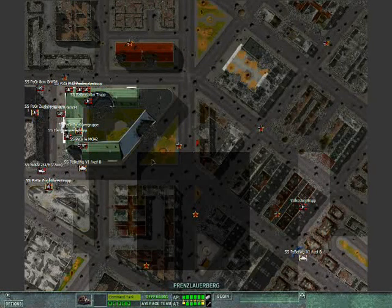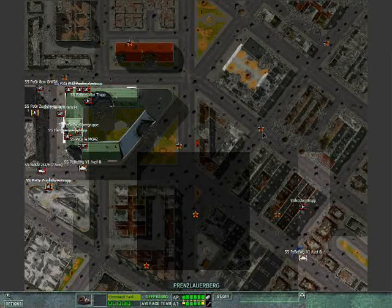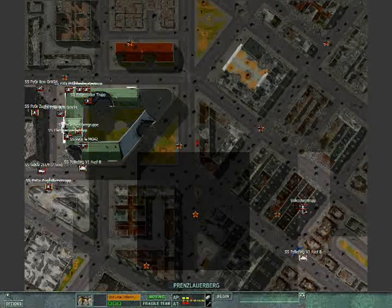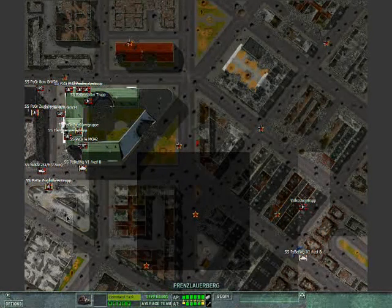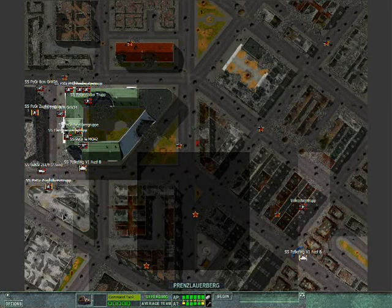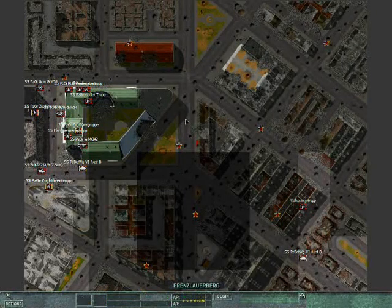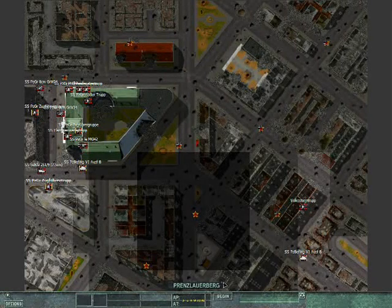My plan is to control this main building and this victory location. My defense is going to revolve around these three victory locations. In order to do that, I'm going to control this central plaza so they can never get into this building. If I have to surrender the victory locations out in the rear, I will. I have a Volkssturm troop which is just going to try to annoy them. I've also got two mortars so I can drop some on their men as they make their push.